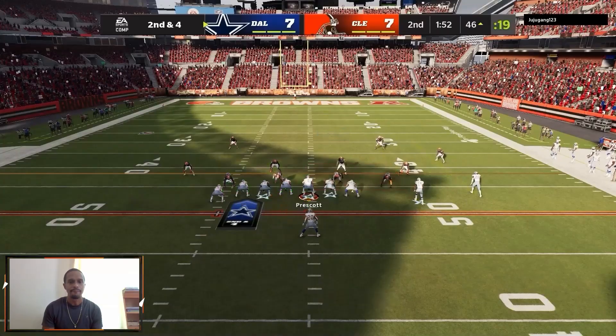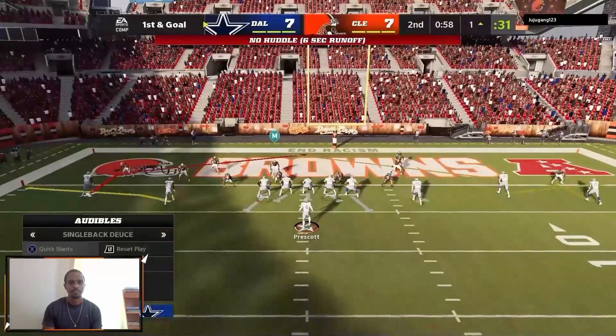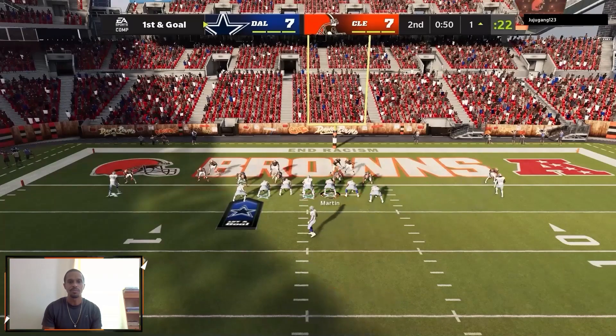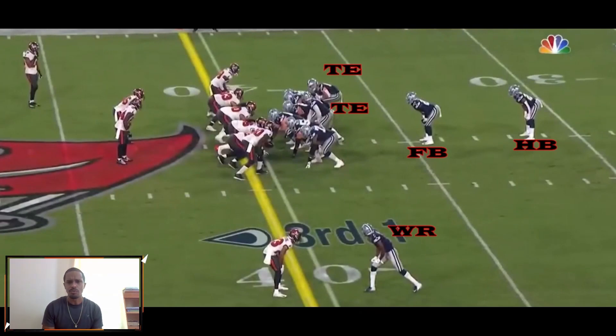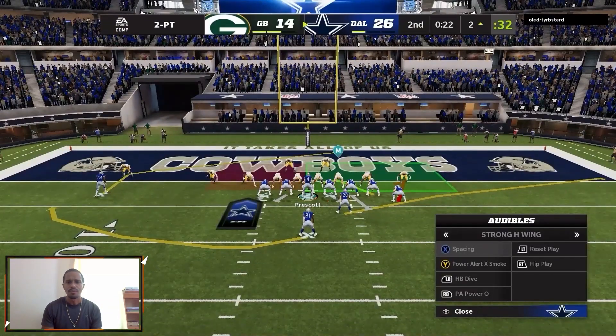We audible down to single back and take this run with Tony. At the goal line we go single back deuce again — this is a good one to punch it in. We're motioning CeeDee for an additional blocker, and sometimes just for the motion because we're going to pick up that one yard with or without it. The Cowboys do a lot of this heavy stuff — two tight ends, two running backs in the backfield. They'll still do some play action out of these formations, but a lot of times they're going to show their hand and say we're running heavy. For real Cowboys fans, we've actually been putting Connor McGovern in that fullback spot — usually goal line type stuff.